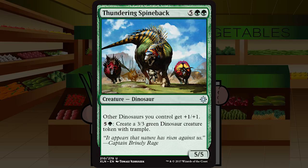Up next is Thundering Spineback — five green green for a creature dinosaur at common, a five five. It's a dinosaur lord: other dinosaurs you control get plus one plus one. Pay five and a green to create a three three green dinosaur token with trample — which becomes a four four with trample while this is alive. Dinosaur lord, check. Fantastic use of excess mana, check. Unfortunately it's all attached to a seven-drop. You need to ramp into this, ideally by turn five or six. Once I have the ramp, sign me up. Solid B — cornerstone of a really good dinosaur deck.